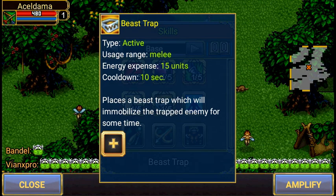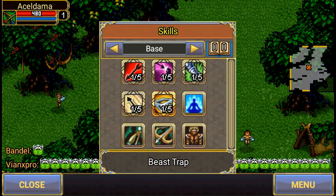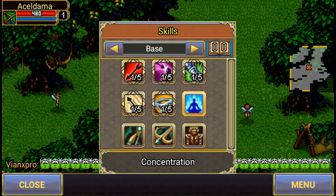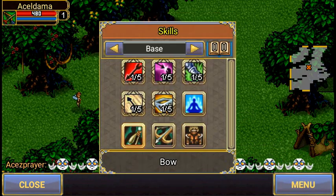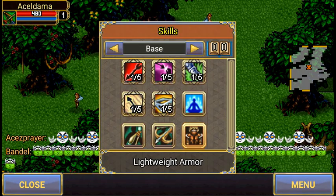Beast Trap — ultimately called 'Places of Beast Trap' — will immobilize the target for some time. Of course she has concentration, light ray armor, and crossbows, but boys can choose bows of course. That's about it.